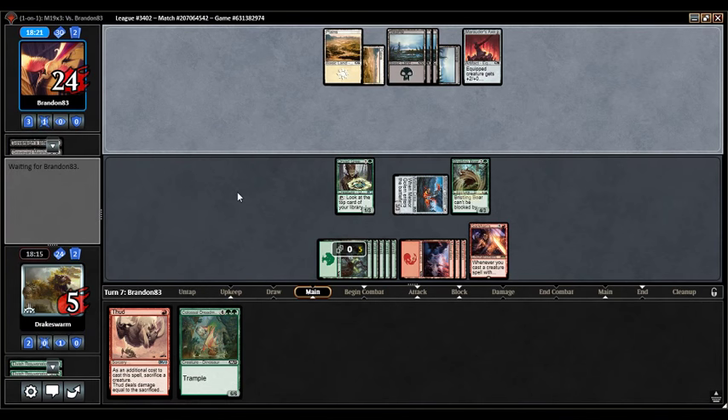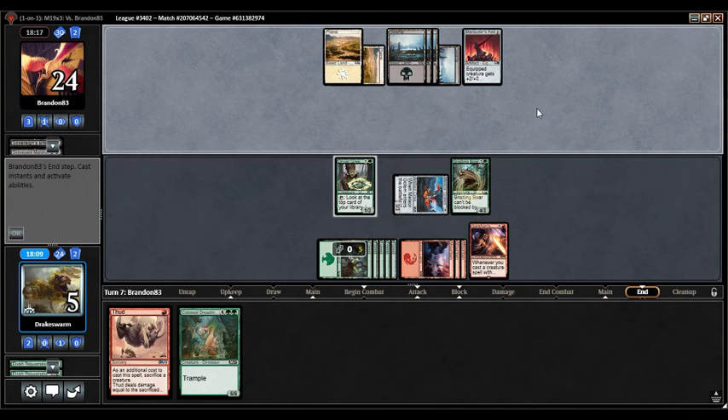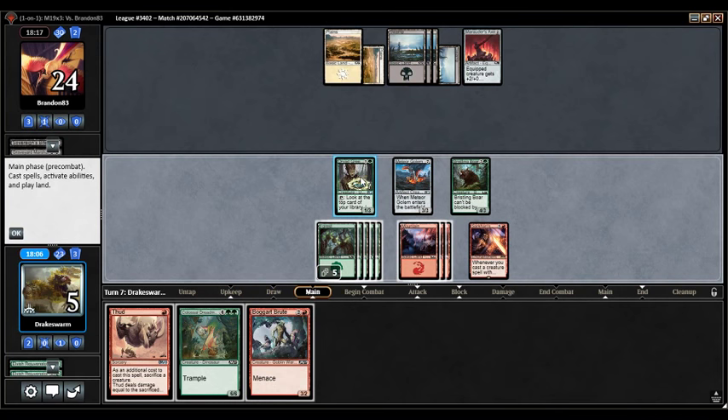Another Sovereign's Bite — that's one way to lose this game, getting bitten. We've got to close this out before the opponent Lava Axes us or Marauder's Axes us. I was supposed to activate Greenseeker on upkeep. I think Thud saves me from another flyer because that's one way to lose this game. I think I can probably play Colossal Dreadmaw, or maybe I'll just play Boggart Brute — I'm dealing 7.